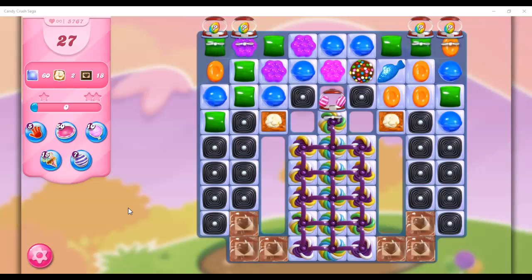It involves the fish. Previously, when you combined a color bomb with a fish, it would send out sparkly fish — sprinkle-covered fish that would go out and land, and when they landed in a good spot, they would send out more fish.